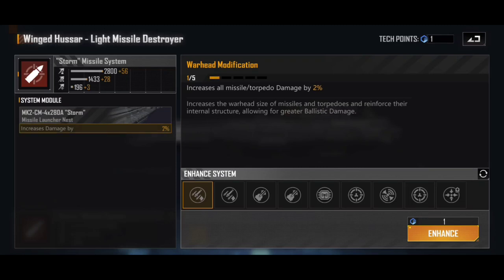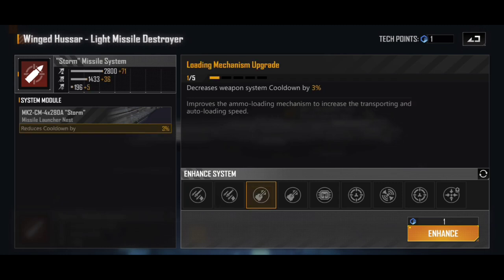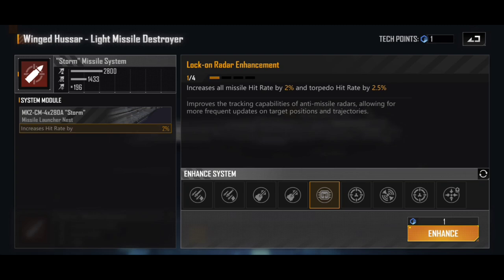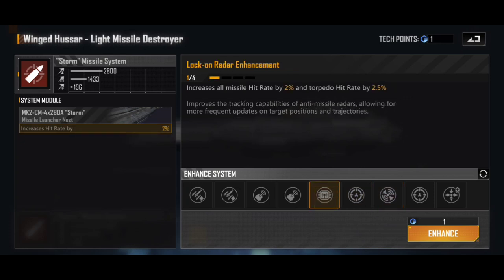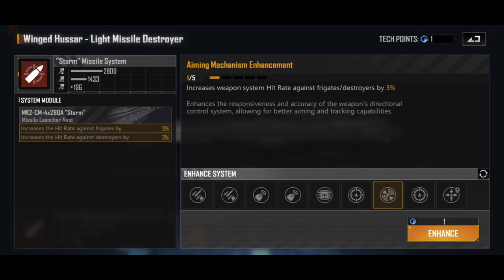This is where you'd start enhancing with additional missile torpedo damage. Even though higher damage per shot doesn't look like as much DPM, it does allow you to chip through armor faster. Going for 2% missile torpedo damage is 56 DPM, whereas 3% weapon system cooldown is 71 DPM — but against heavily armored targets, that 56 is actually going to reliably do more damage, since higher rate of fire means the armor absorbs more of the smaller hits. The hit rate and torpedo hit rate enhancement is one I like because it works on everything, rather than the fighters and corvettes option which is only useful for anti-aircraft.